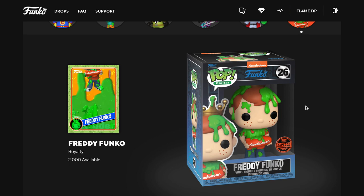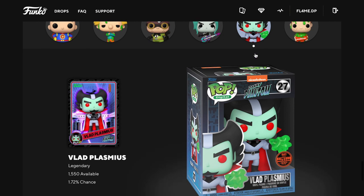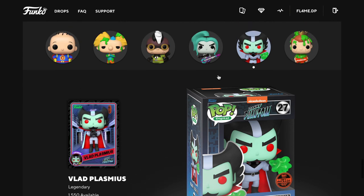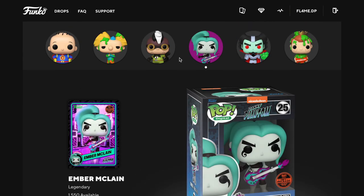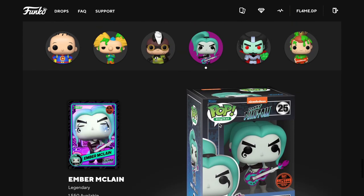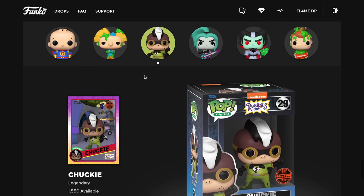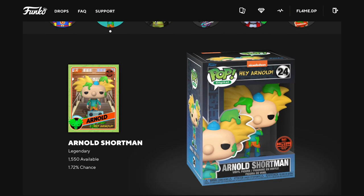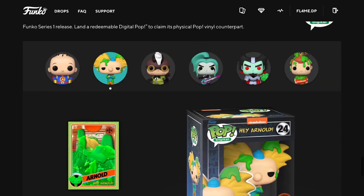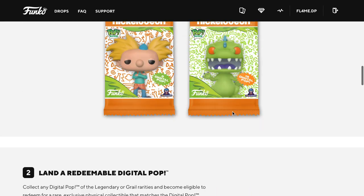There were actually four legendaries to get in this set - four redeemables. There's Vlad from Danny Phantom, and then Ember McLean also from Danny Phantom, which is really cool. Then we have Chucky in some sort of superhero suit, and then the iconic Hey Arnold, which is Arnold Shortman. They also have rare one-of-ones, though a few packs of those have already all been pulled - we've never been lucky enough to get one.